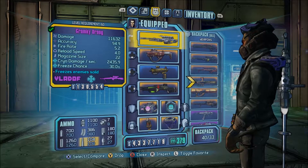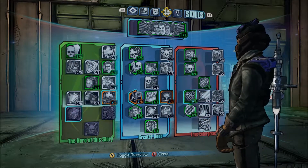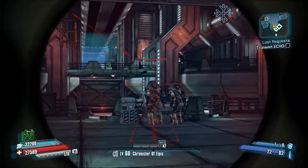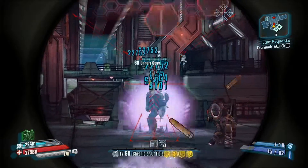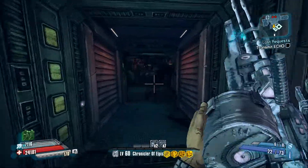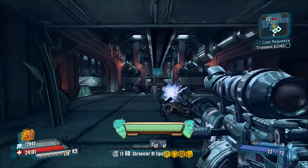What you're going to be seeing here is just a quick demo of this gun and I'm showing you my stats. We've gone to the robot production facility and I've got an ice one here that I'm using on my level 60 Handsome Jack, and we'll give you an idea of how this gun works.